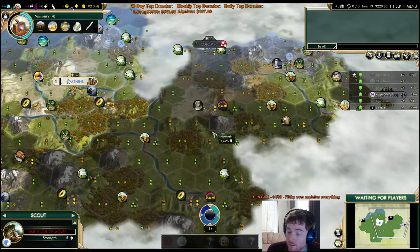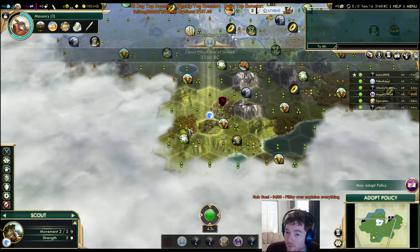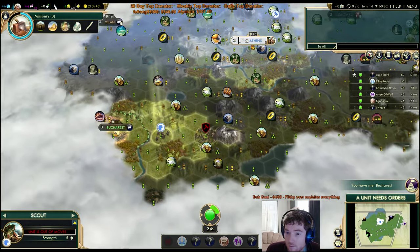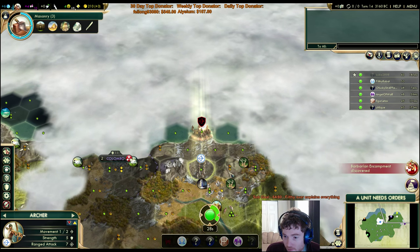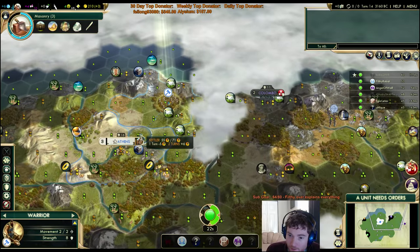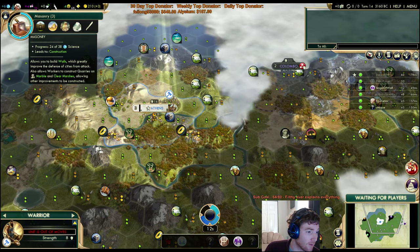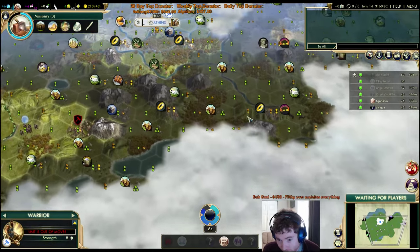We need to bring escort units back very shortly — we're going to have two settlers out. We should rest south if I can. We're a city-state. We are Greece — it'd be nice to have some city-state influence. No rune — just a barb camp. I need to move back. Escort. What am I doing? Angleform? Tribute? Yeah, yeah. Where are we putting cities?